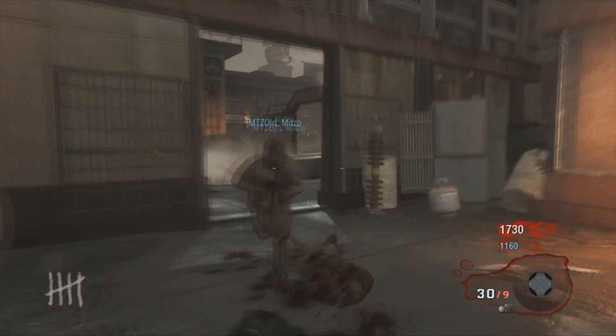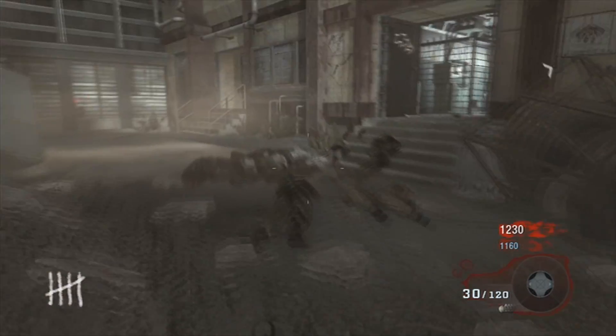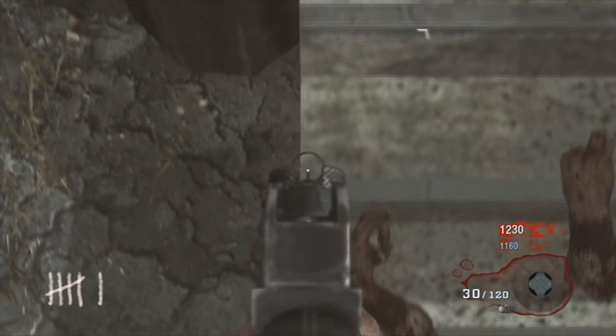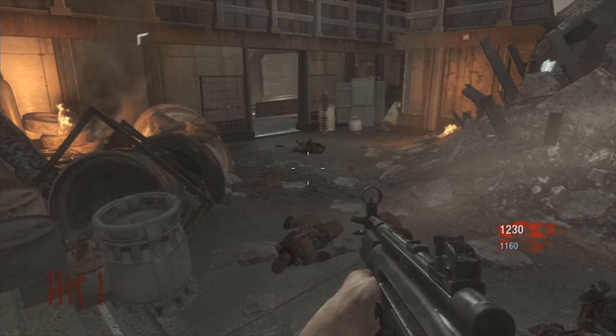Yo, what is up guys, GlitchersHD here bringing you the Ascension zombies barrier glitch. What you're gonna want to do is come to these stairs near Juggernaut and walk up. Make sure your aim down sight is aligned up to the side of the stairs, and that's pretty much it.